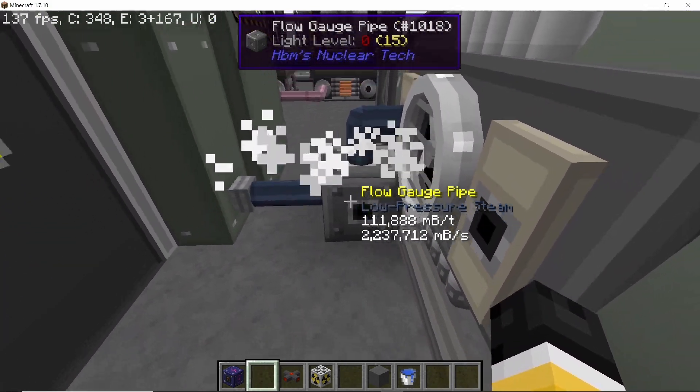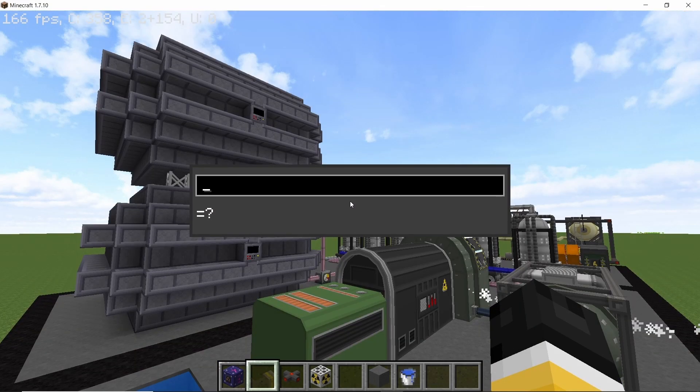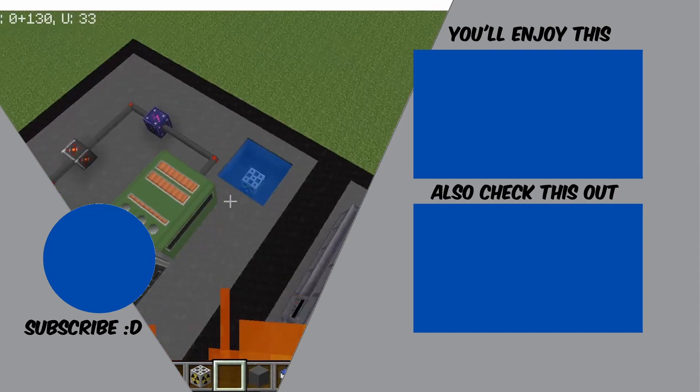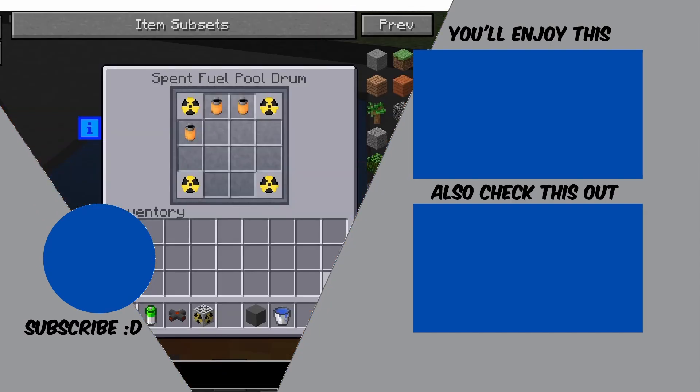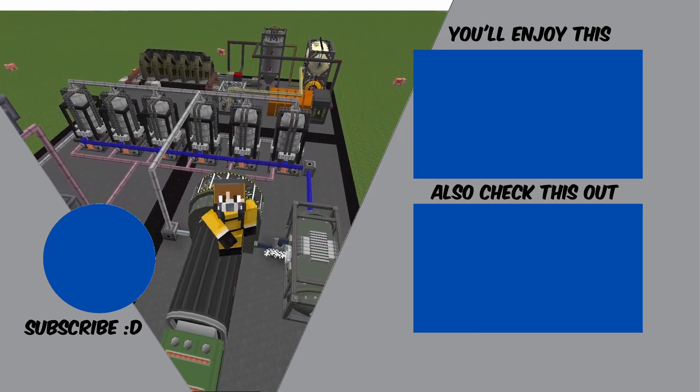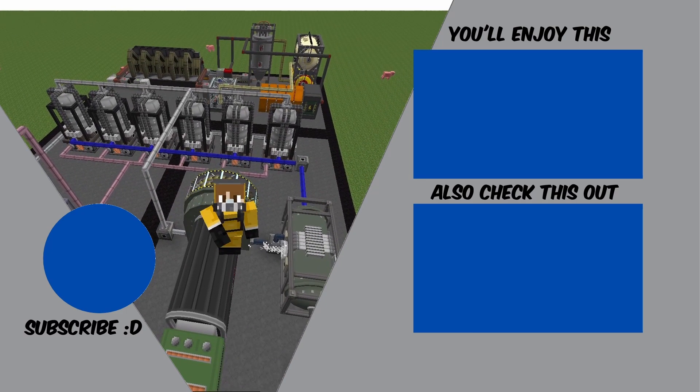With neptunium at 86%, we get over 2 million milli-buckets per second of low-pressure steam — you'd need a lot of cooling towers for that. At 100% efficiency the power production could have been nearly 450 megawatts per second, but 85% efficiency it is. Once you've depleted some of the neptunium, you can pull it down and reprocess it to obtain plutonium-239, which can then be processed further. I hope you guys enjoyed this video — if you did, smash that like button and subscribe to the channel for more content like this. Peace out.